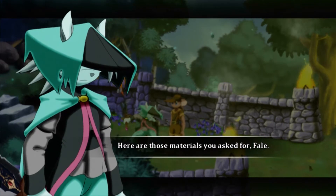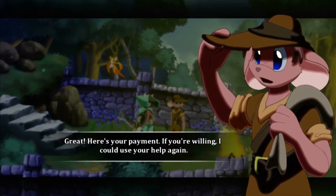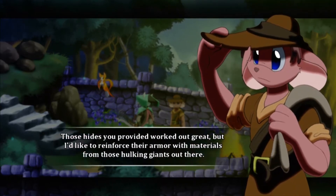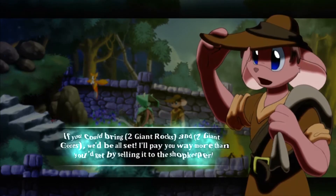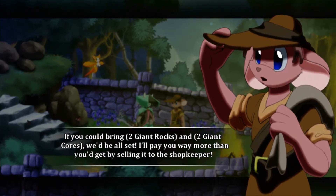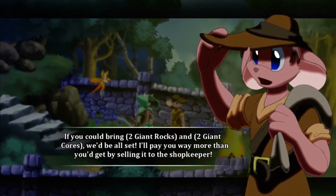Here are those materials you asked for. Great! Here's your payment. If you're willing, I could use your help again. Of course! Those hides you provided worked out great. But I'd like to reinforce their armor with materials from those hulken giants. If you could bring two giant rocks and two giant cores, we'd be all set. I'll pay you way more than you'd get by selling it to the shopkeeper.